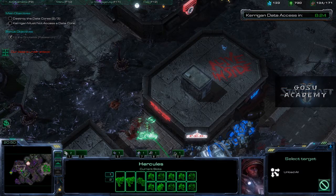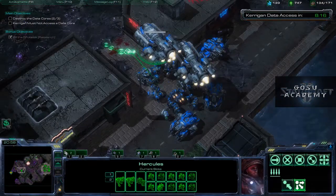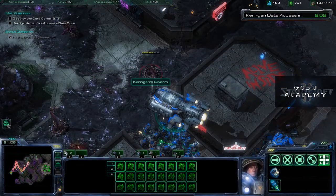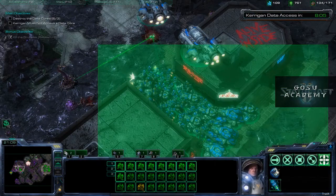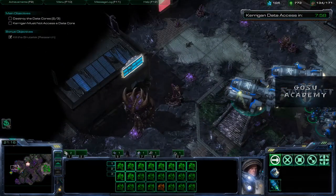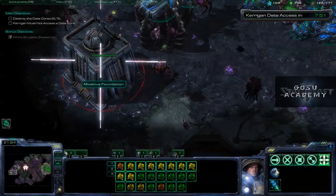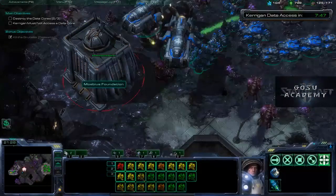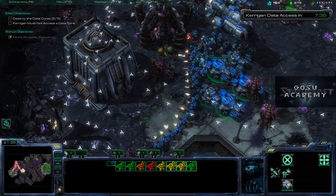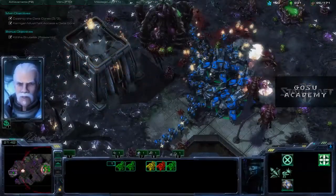That's a Hercules transport, not a medivac. Once we get everybody over here, instead of flying right over to the third data core and dropping, we'll just march in. Kerrigan's hustling because she sees something happening, but she won't get here in time. Our glorious tanks and siege breakers will do some damage here to back up the troops, and that data core is going down. The final data core has been destroyed — we should evacuate immediately.